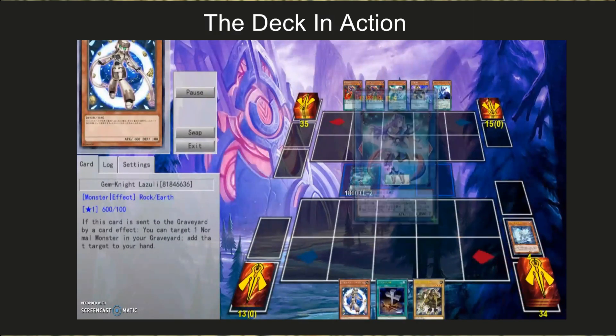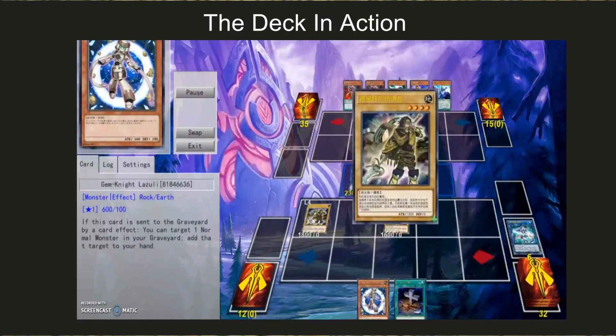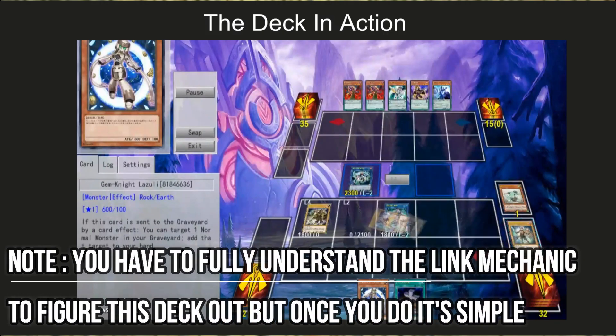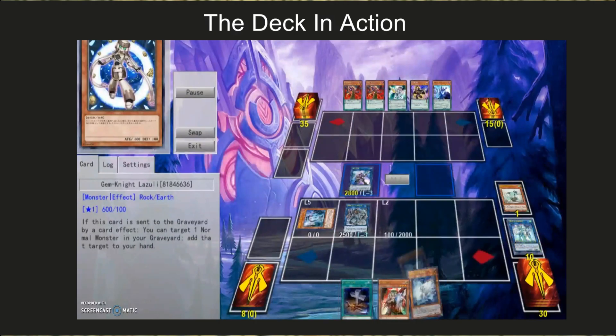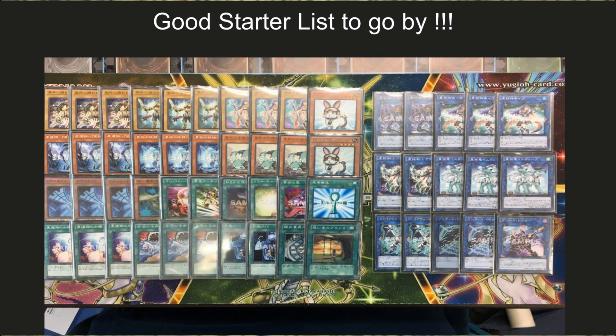Now the deck in action — this is just a snippet showing off how powerful the deck is in detail. This deck has no problem taking advantage of the field and has a lot of potential in any format. For a good starter list, I got this list strictly from Japan in the OCG. My motto is: if it's good in the OCG, nine times out of ten it can be good in the TCG. You have to take it at face value though, since there are cards in that list we don't have — like Pot of Avarice, Harpie's Feather Duster, Monster Reborn, and Rescue Rabbit at two. But you can take the list, add Brilliant Fusion, and mold it into your own.